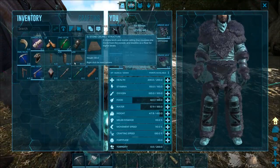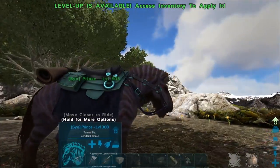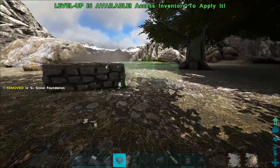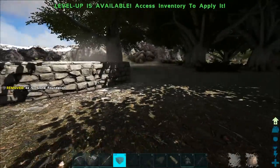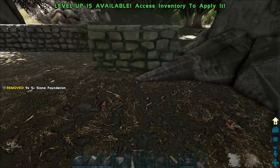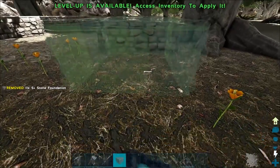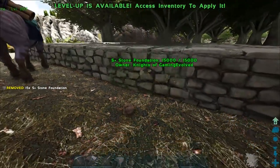Amazing news - I was coming up to the mountain where we found the first griffin, and there is a level 174 down by the lake! Let me get some stuff ready. There was actually an alpha raptor that I killed and got a bunch of stuff from. I need to grab the pillars and put these away to save some weight.